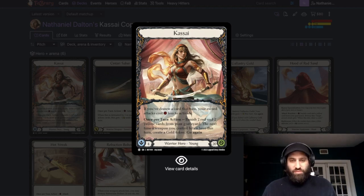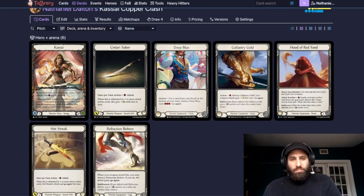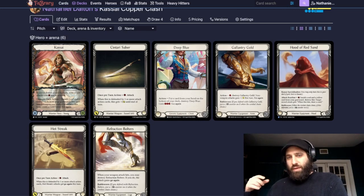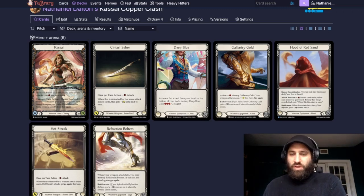The equipment suite is all fairly straightforward and standard — no surprises. We are limited in Clash to common and rare equipment only. We have Centauri Saber as our first weapon, and most of the time you're going to attack with Hot Streak into Centauri Saber.